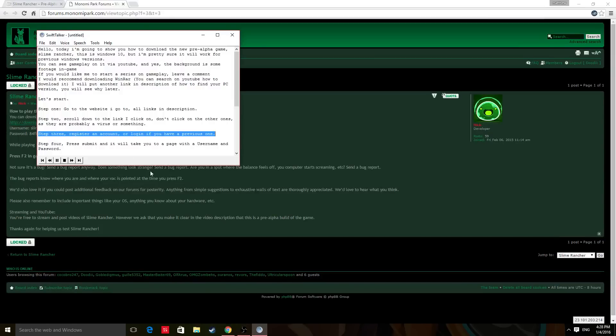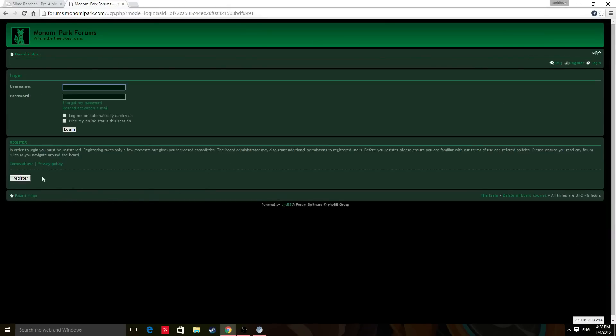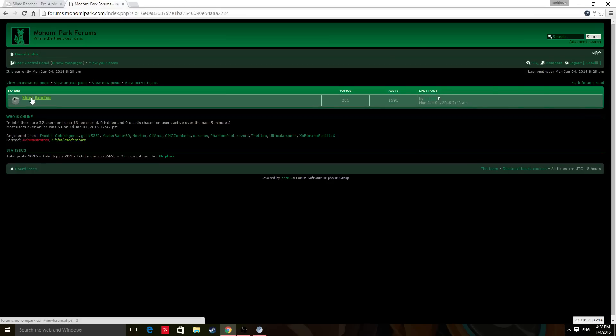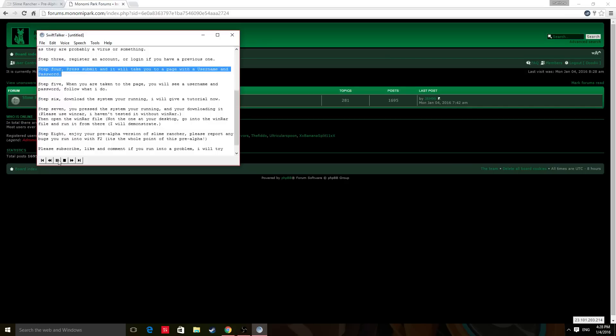Step 3: Register an account, or login if you have a previous one. Step 4: Press the link, submit, and it will take you to a page with a username and password.